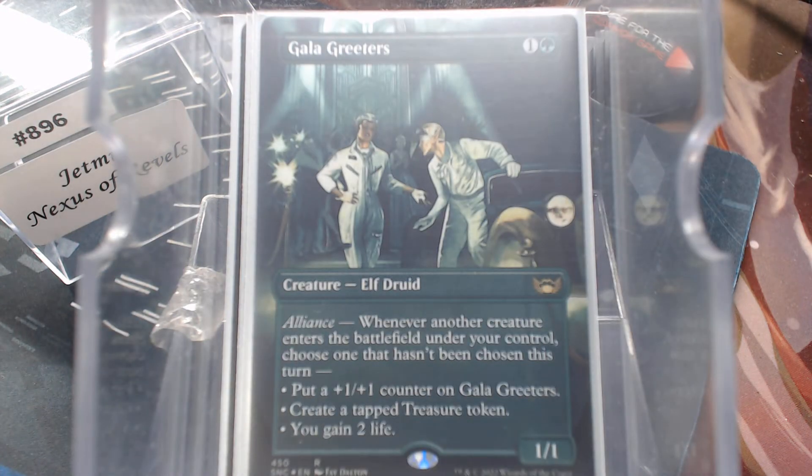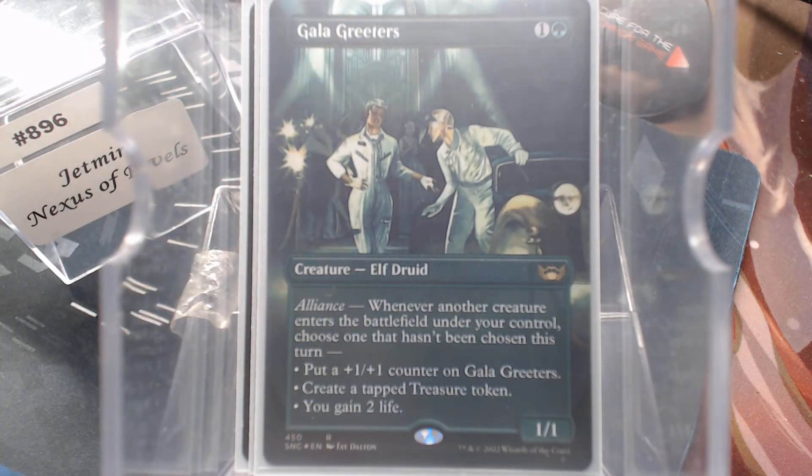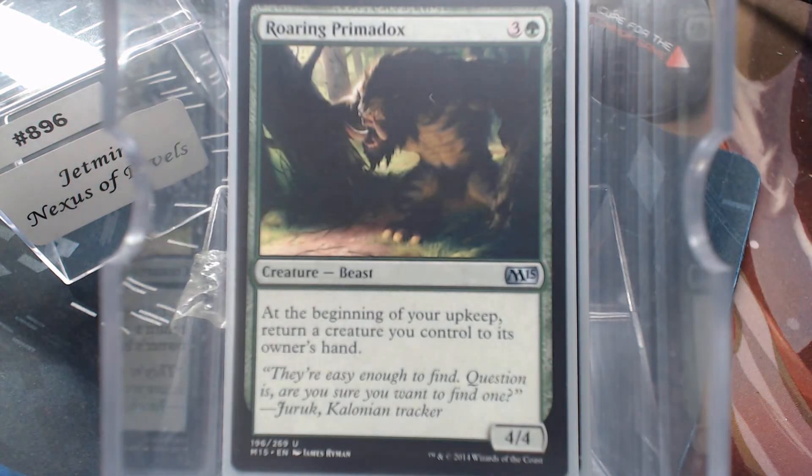Gala Greeders — another creature enters the battlefield, choose one that hasn't been chosen this turn, since creatures are going to be entering the battlefield quite often. The counter, the treasure, or the life — all of those things. And as it turns out, it's an elf. Faestead — the Unicorn — prevents all combat damage that would be dealt to creatures you control. That's kinda nice.